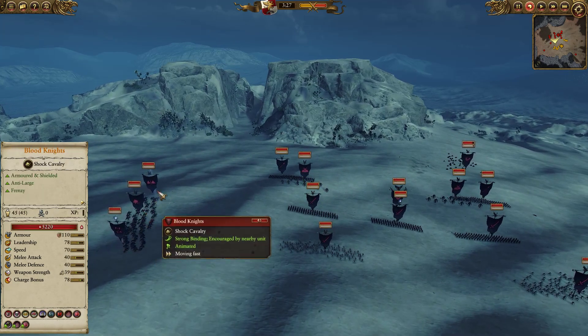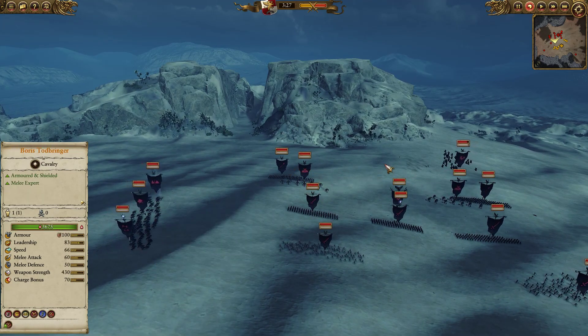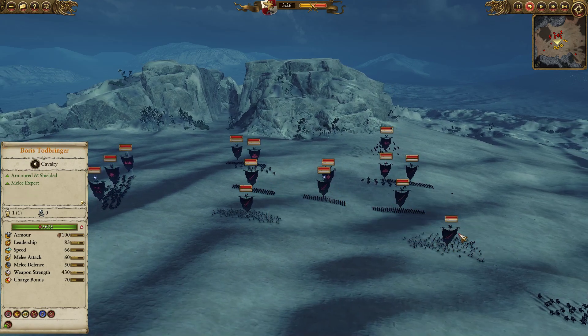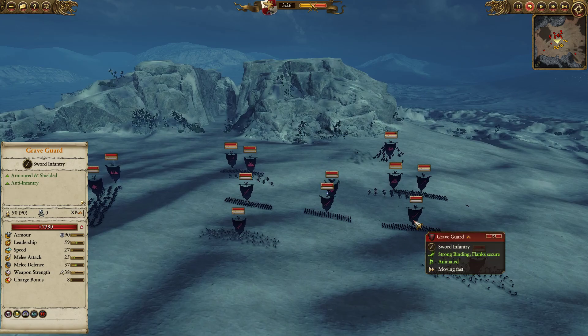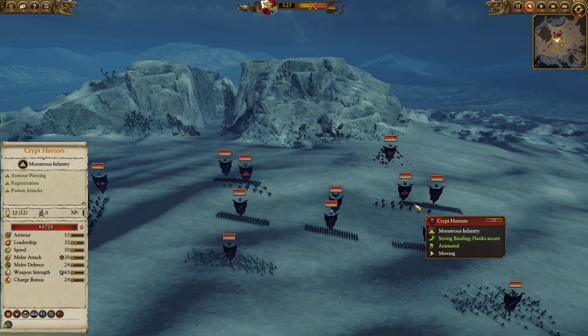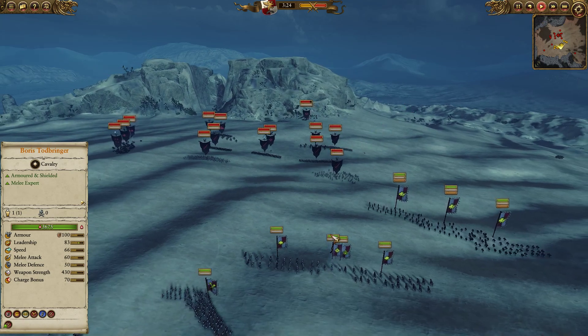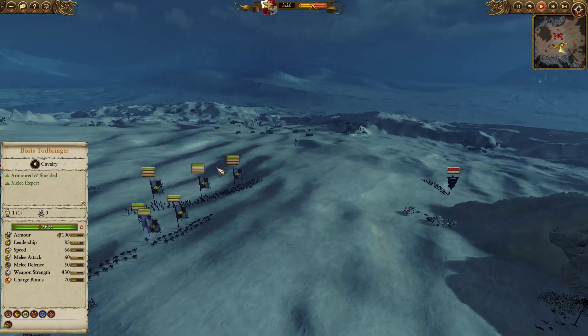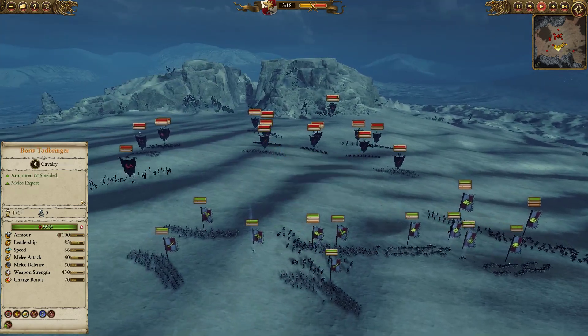One of the big problems with these sorts of builds is that they're very micro-intensive, and if you slip up on micro, you can lose units pretty quickly. For the rest of my opponent's build, he does have some zombies in the front — some chaff backed up by Graveguards, Spearmen, and then two units of Crypt Horrors to bust through units like the Great Swords. So definitely a decent all-around composition, but we will see how things pan out.